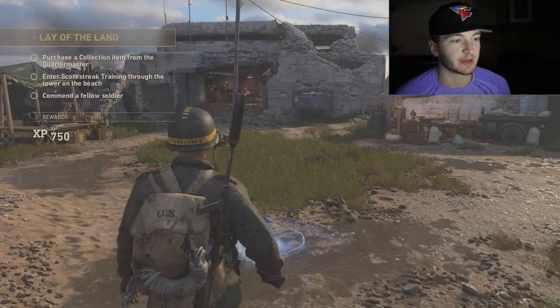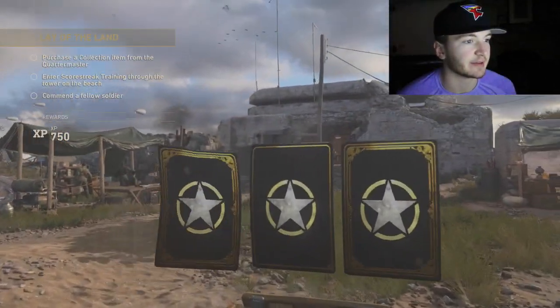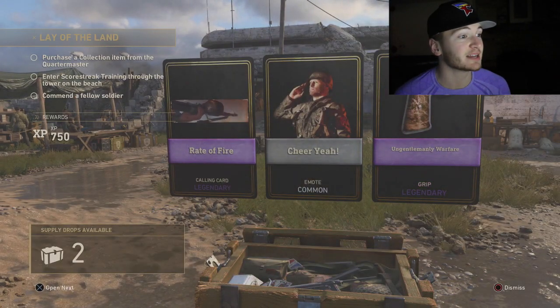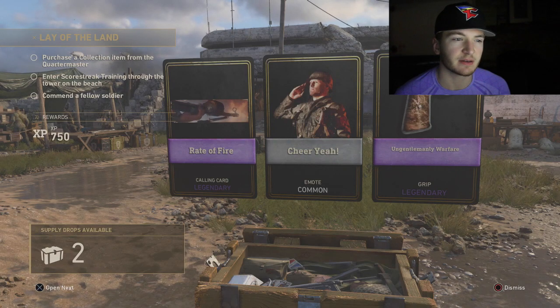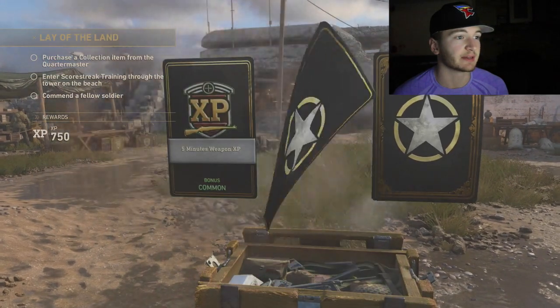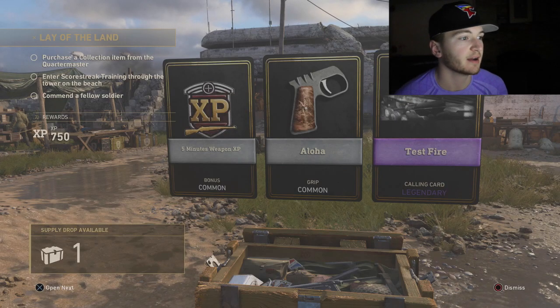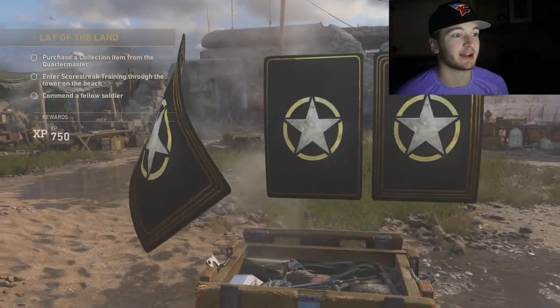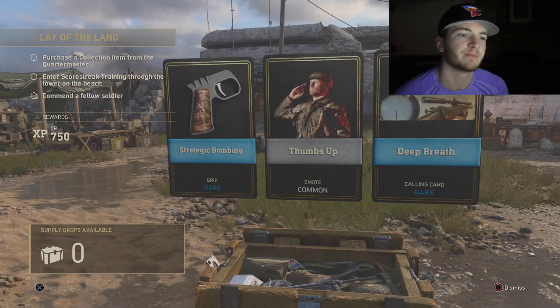Let's open up these other ones. I like the whole motion of it rather than just going right into the next one. We got a legendary and another legendary — Rate of Fire calling card, that's pretty tight. And then Ungentlemanly Warfare rare, legendary grip. We got a legendary calling card: Test Fire. I can't wait to open these rare supply drops.